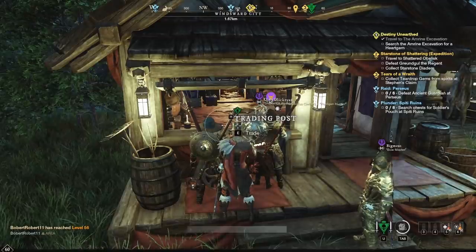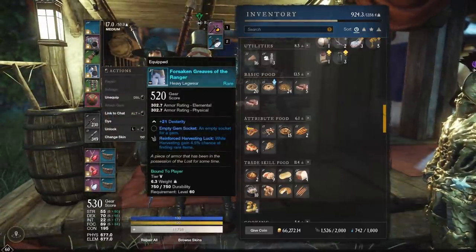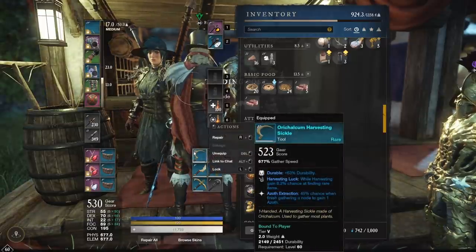Before we move on, like I do on every video, I want to make sure you know what you're going to need for this. You'll need a full set of harvesting luck gear and a full set of mining luck gear, including the amulet if possible, and on your tools if possible.